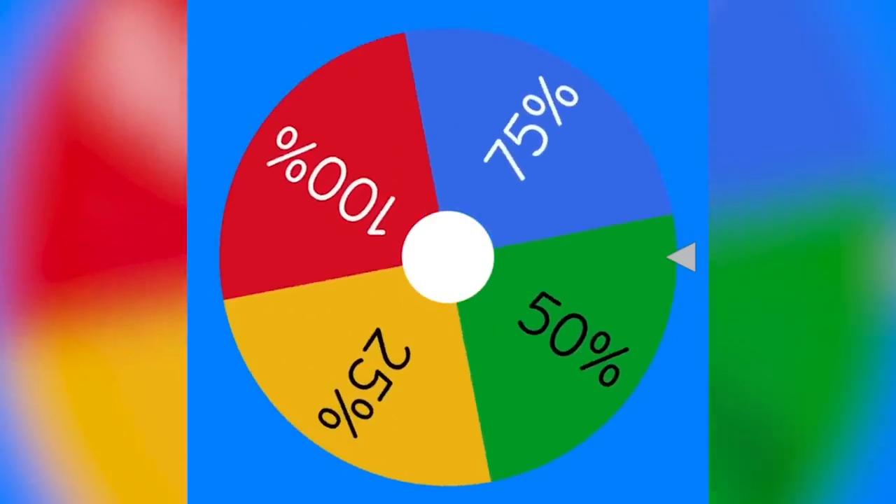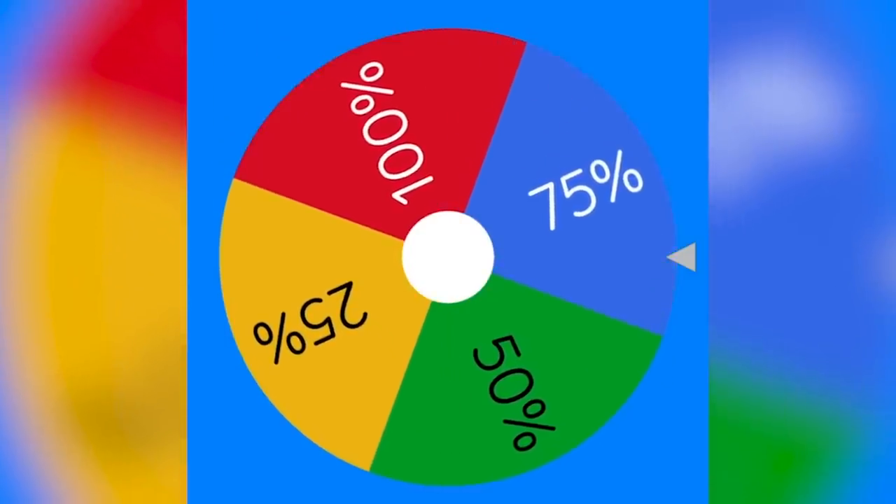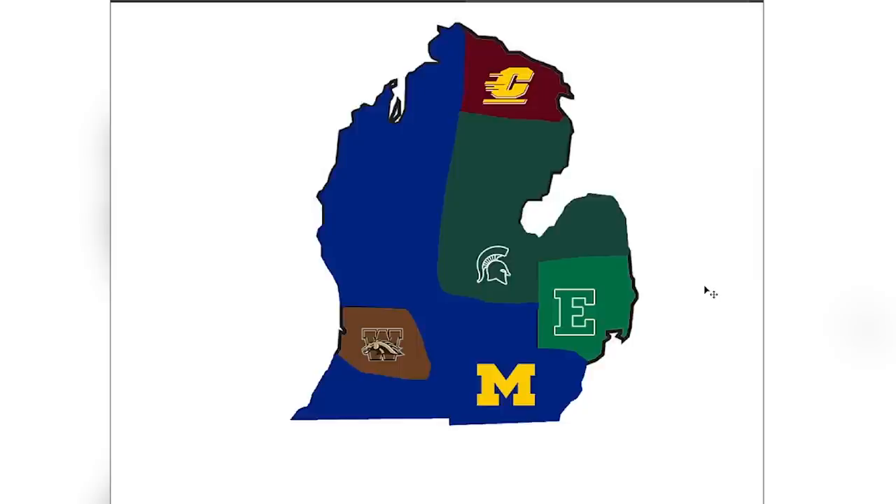Michigan will be losing 75% of their land. This map is about to look a whole lot different after we update this. This was a huge loss for Michigan — they're losing 75% of their territory. However, they are still in it. Michigan State is starting to take over this map. Let's get right into the next game.